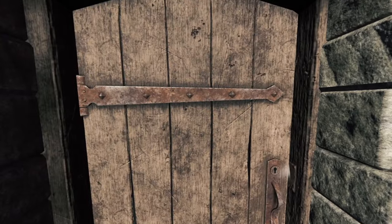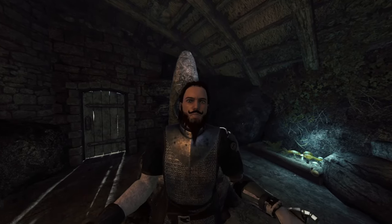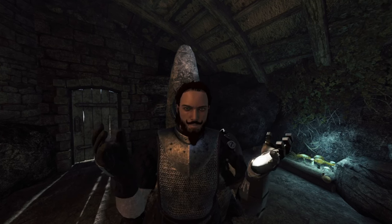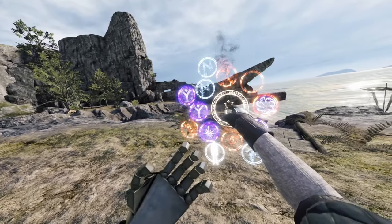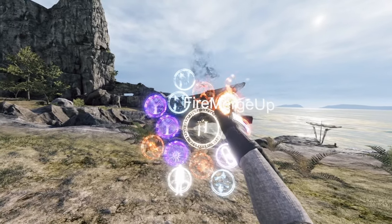First up is Merged Spells Up by Nishka. It takes all the vanilla game base spells and gives you an awesome merge that you can use one in each hand, and you can also merge them for new powers. Going into the spell wheel, there's a bunch of new stuff: lightning, fire, and gravity. So I have lightning merge, gravity merge, and fire merge.